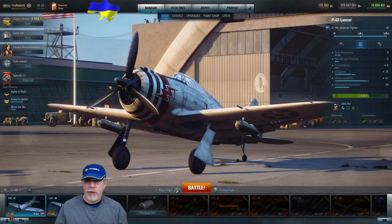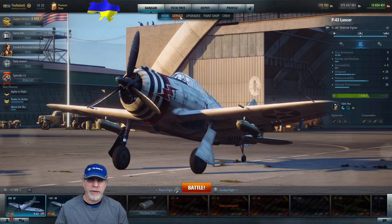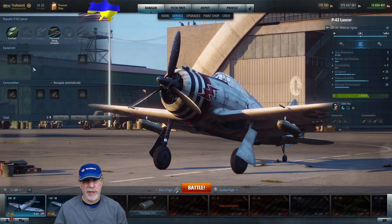Here we are on the tarmac with the P-43 again. My instance is specialized, meaning I have all equipment and consumable slots available. When you first get this aircraft you'll be significantly hampered — of three equipment slots, two are locked (one on the airframe, one on the outboard weapon), and of the consumable slots, two are also locked. Given there are more specialized aircraft in the game than not, that's going to make your life difficult as you grind it.